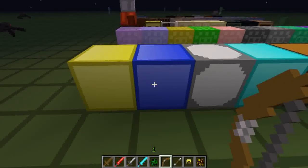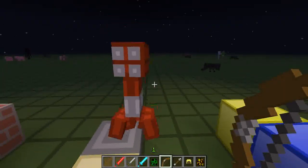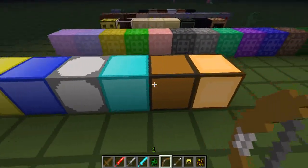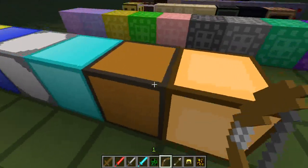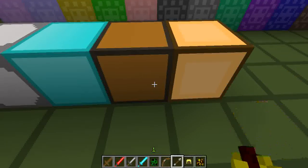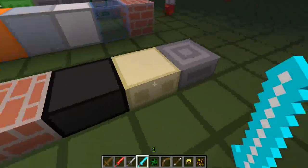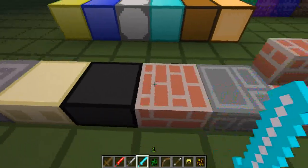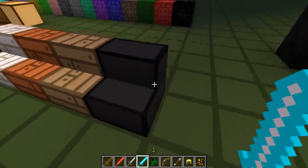There's gold block, lapis. This creeper is just following me everywhere. Iron, diamond, emerald — emerald looks a bit strange; I don't know whether they haven't actually textured it properly, but it does look very strange. And that's a glowstone block. Here are the slabs and all the stairs. Stone stairs are black.